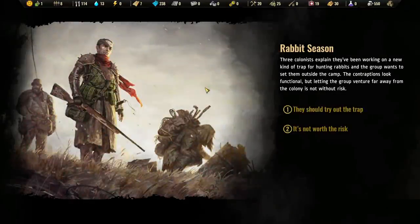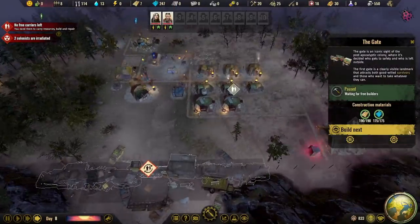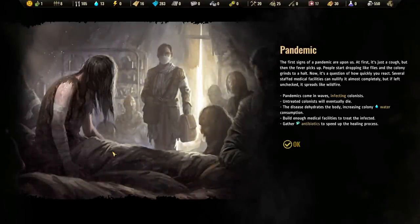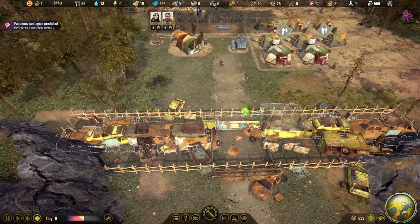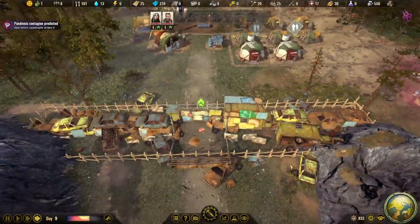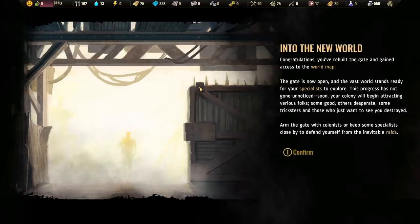Rabbit season! Colonists want to try out a new trap — let's try it. Maybe somebody will get injured. Two colonists got radiation sickness — fantastic. If I could just build up the gate, we can go outside and start getting stuff. We have a pandemic now — gather antibiotics to speed up healing and increase colony water consumption. Thankfully I have a lot of water and not many colonists. I like how we can predict a pandemic — wouldn't that have been nice a couple years ago? Gate is 74% complete — do it before nighttime!